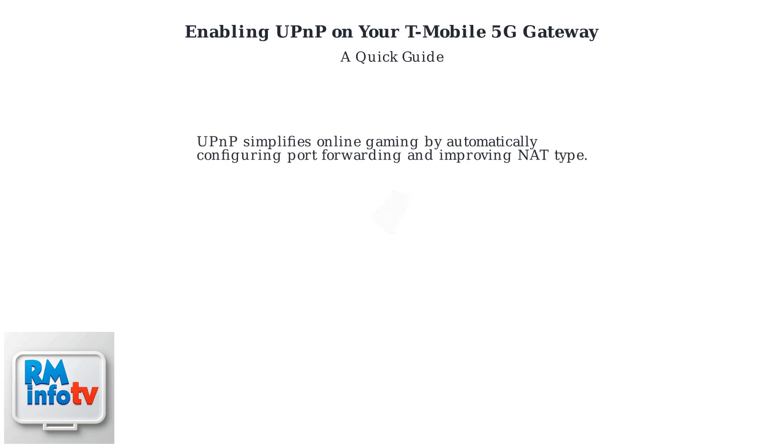UPnP, or Universal Plug and Play, simplifies online gaming by automatically configuring port forwarding, which improves your NAT type for smoother gameplay.